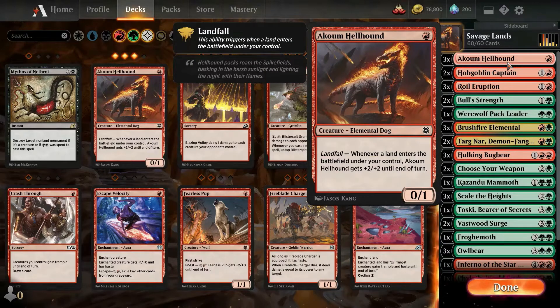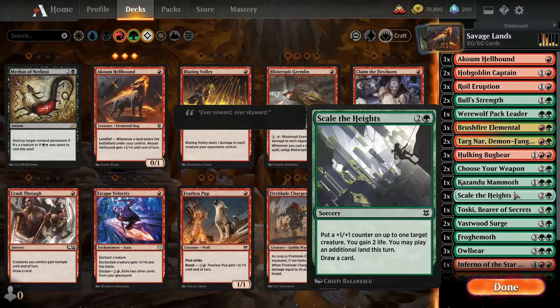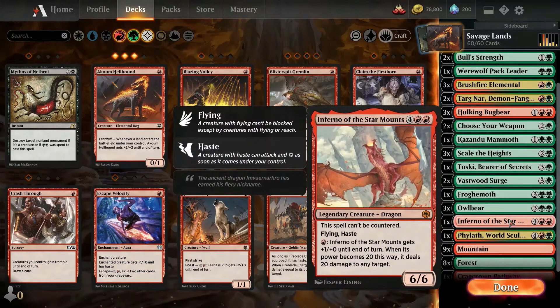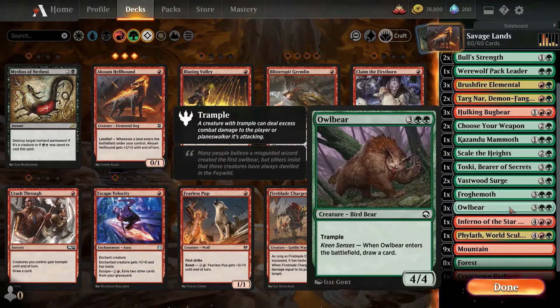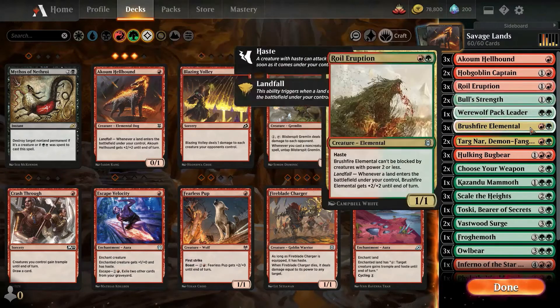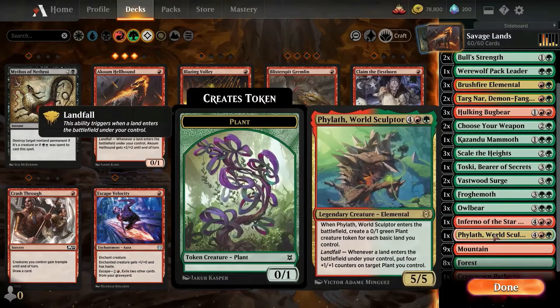So it's mainly a landfall deck. You have creatures that can go bigger every time you put a land down, and also when you put lands you get a lot of mana and you can play some big players on the field. Pretty simple — just big creatures, attack until they're destroyed. Not much else you can do here, just remove some cards. I don't have cards that are important here.